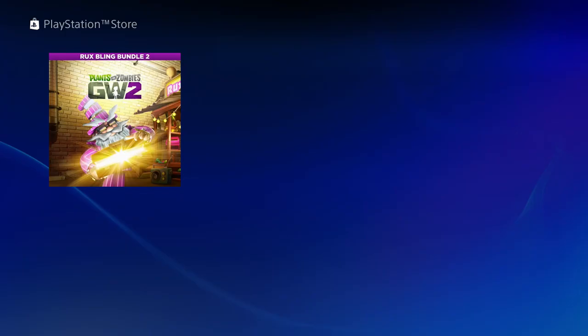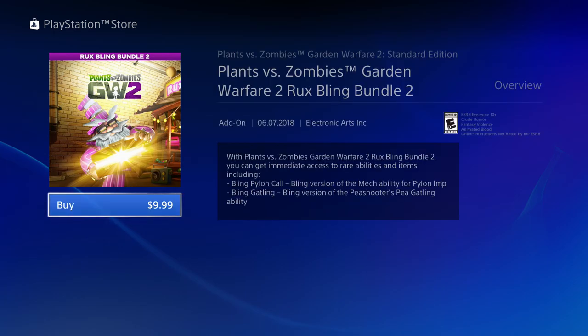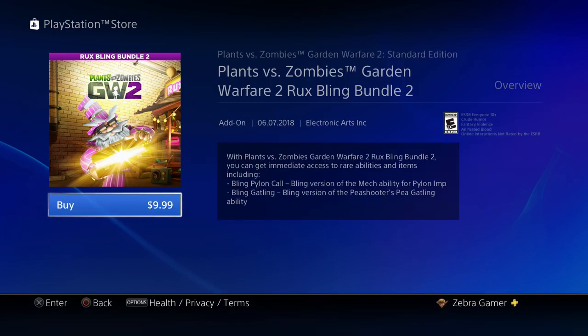It's actually a different picture this time, that's pretty cool. With Plants vs. Zombies Garden Warfare 2, Rux Bling Bundle 2 gives you immediate access to rare abilities and items including the Bling Pile and Call and the Bling Gatling, which has never been released before by Rux. It's $9.99, just like last month. So with all that being said, let's go ahead and check this out.